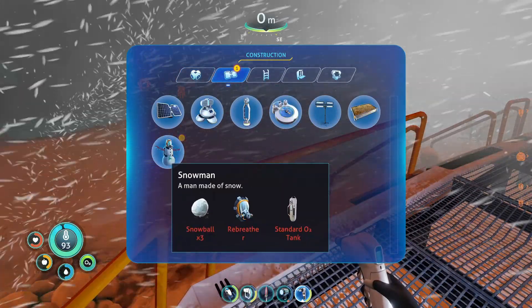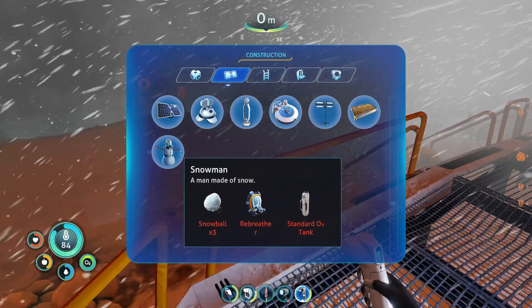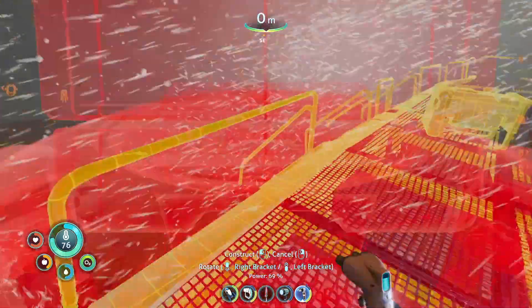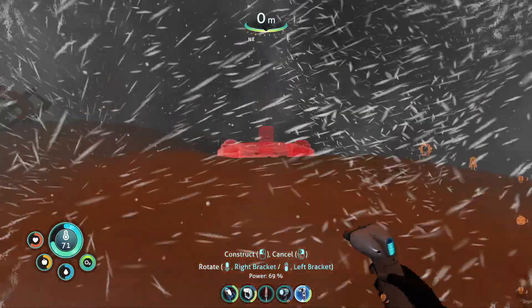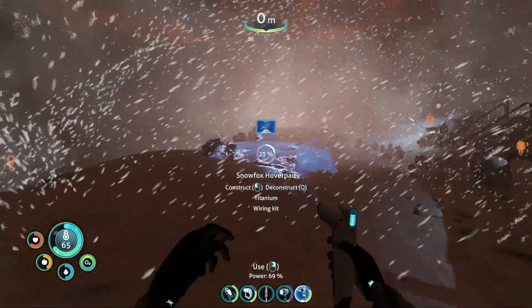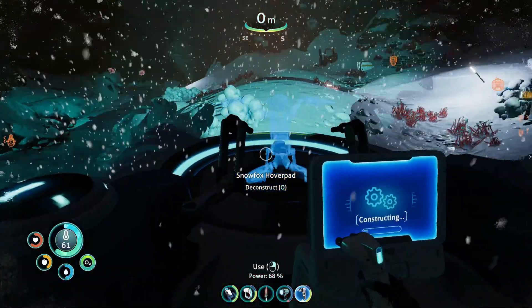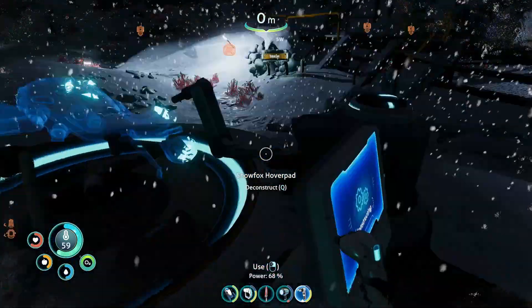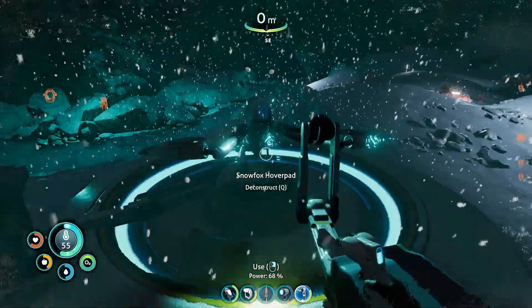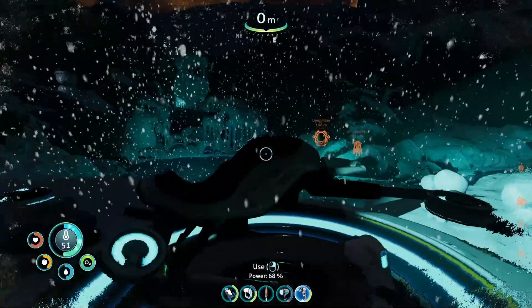Oh wait — you can actually build a snowman? I didn't even realize I got that. So I need a standard O2 tank, a rebreather, and snowballs, and I can build my own snowman — which is pretty cool. I bet if I destroy that one I might get all that stuff back and rebuild it. Let's put this down here and go ahead and build the Snow Fox. Here we go — it's constructing. Oh, this is cool — this is like way different to how the other vehicles are made. We got the Snow Fox!